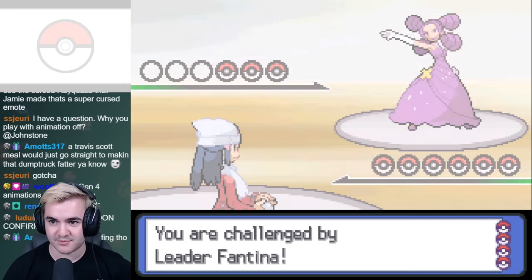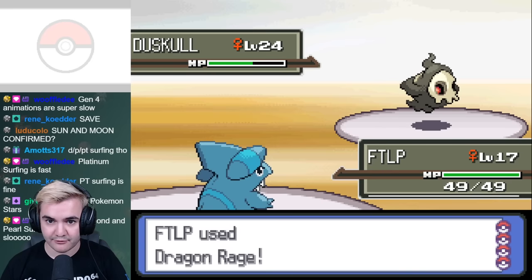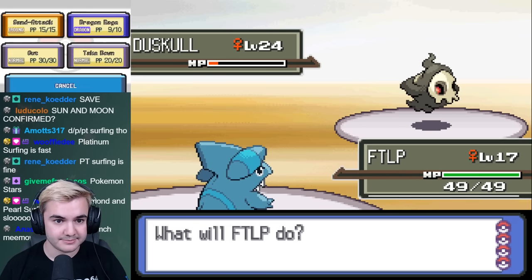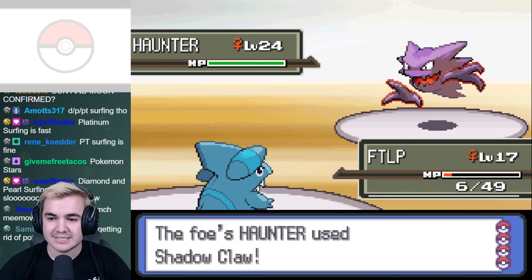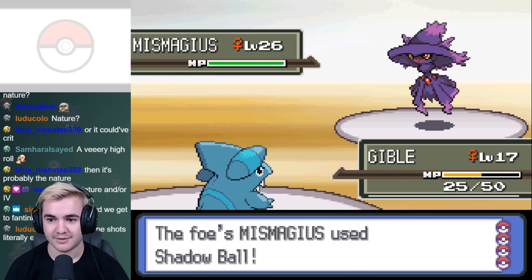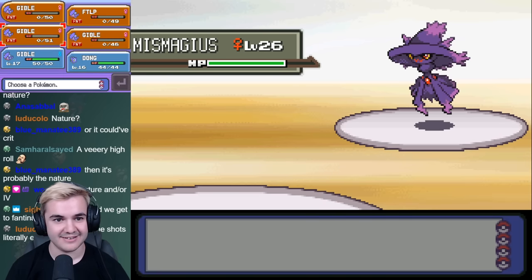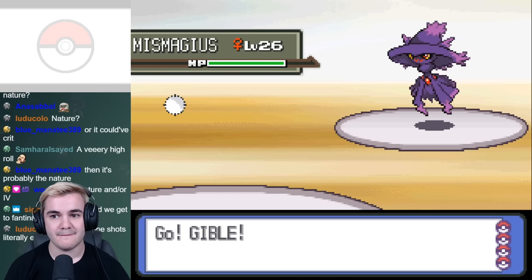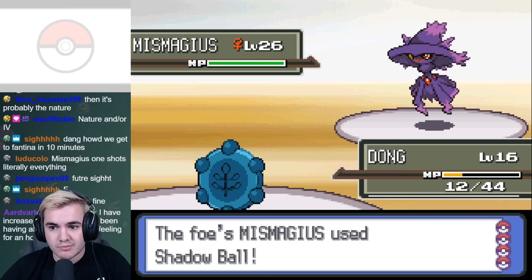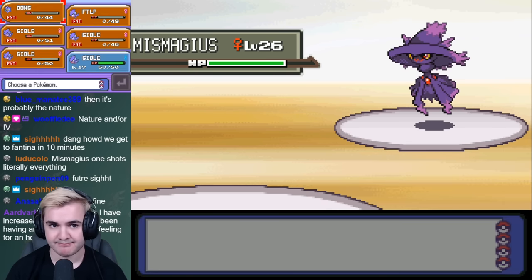Her team consists of Duskull, Haunter, and Mismagius, who are all great threats for their own reasons. Gible can almost one-shot Duskull, which is really good because it wastes a heal later from Mismagius, but Haunter was pretty annoying due to Shadow Claw dealing about 75% of my health. After a few attempts, I was able to fight Mismagius, and found that it completely destroys every Pokémon on my team in one hit. It's without question that Gible is the best Pokémon you can catch up to this gym, so it seemed like this was the end of the challenge. There are probably some Pokémon that have access to Bite, but realistically there isn't anything that can survive a Shadow Ball from Mismagius at this level.